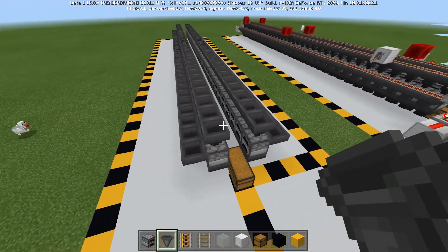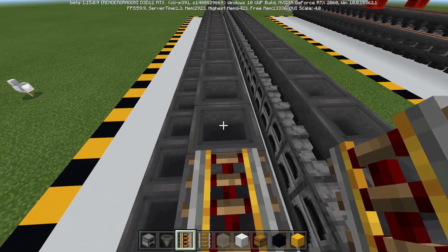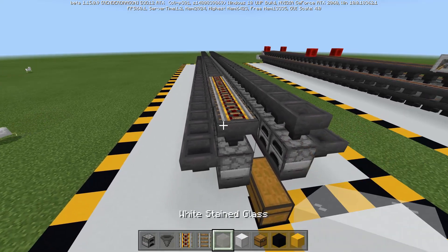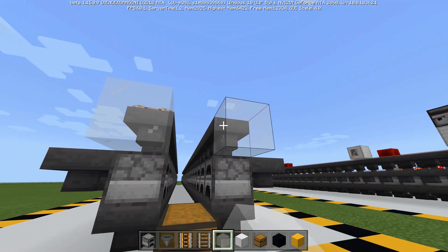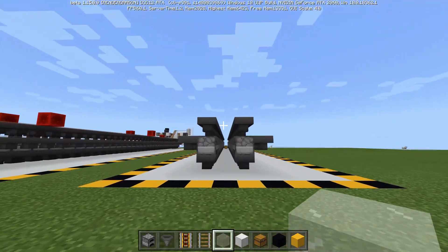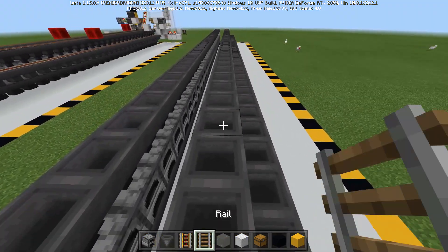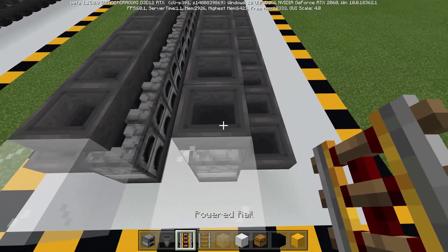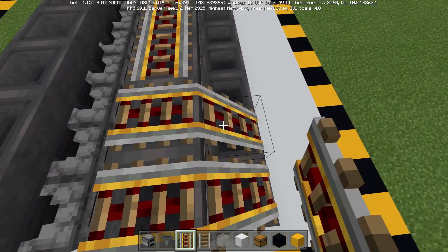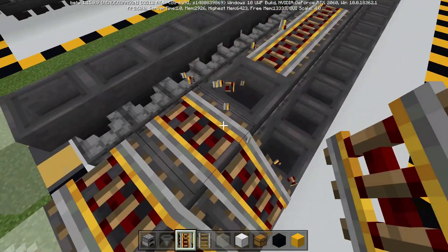The next thing you are going to want to do is go ahead and grab your powered rails — and bankrupt yourself of all of your gold. I do recommend that you go ahead and place blocks coming out on these four right here; it doesn't matter which ones you do it on. It will make things a lot easier, because if you just go in a straight line all the way end to end and then try to come over here and connect, that's what you're going to end up with.